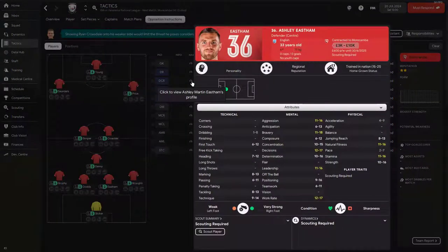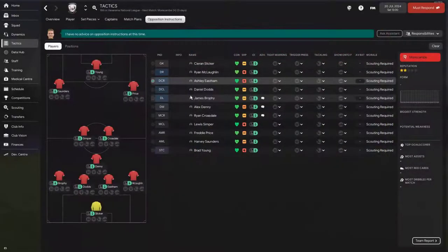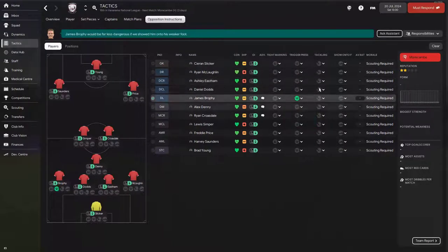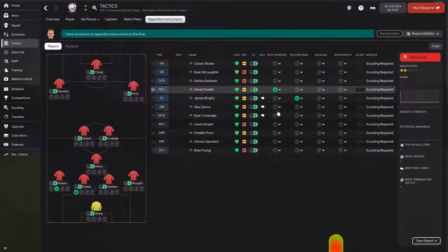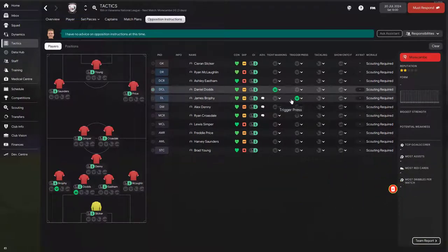Ashley Eastham also has good composure. Central defenders tend to have high composure and concentration — they read the game well — so I don't always want to press them unless it's clearly advantageous. Daniel Dodds is similar. Looking at James Brophy, however, his concentration is not great and his aggression isn't high either, so he's a player I want to trigger press. While trigger pressing Brophy, I can type mark Daniel Dodds — the closest defender — so the goalkeeper is forced to play the ball to Brophy instead.